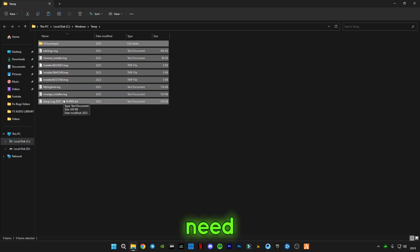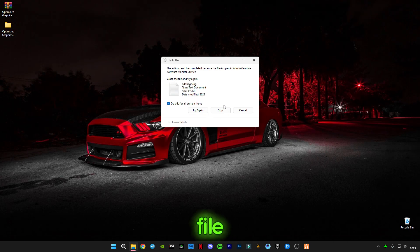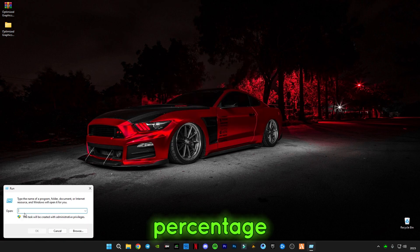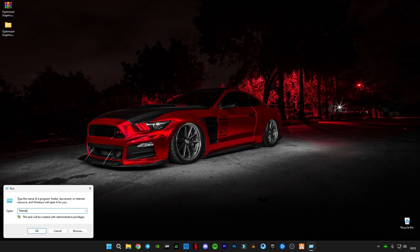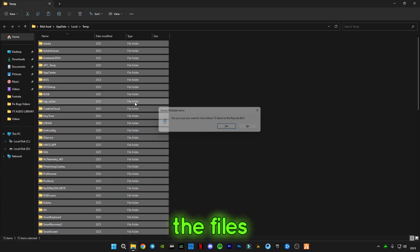Delete all the files in it. Again, open Run — skip any file that cannot be deleted. Now add the percentage sign before and after temp, and delete those files as well.